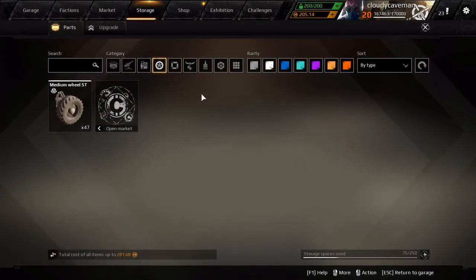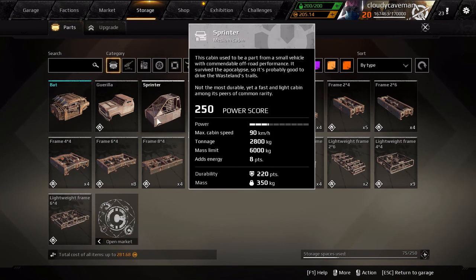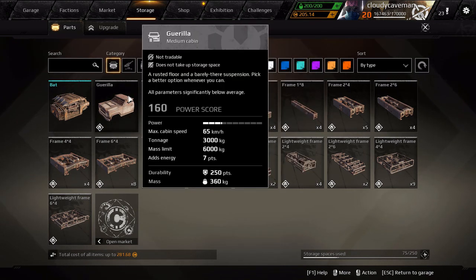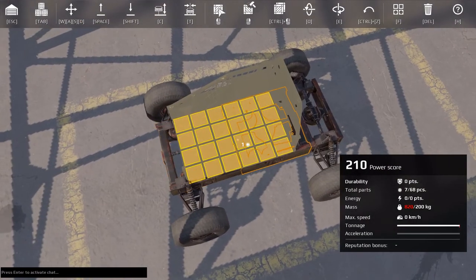Then you're going to want to put your cabin on. You guys probably only have these two options. This one is faster and has eight energy points. If you're looking for faster speed and more energy, go with this one. If you're looking for more durability but less energy and slower speed, use this other one.